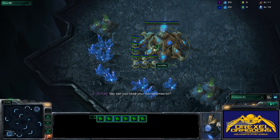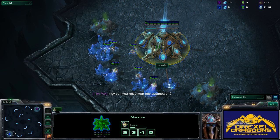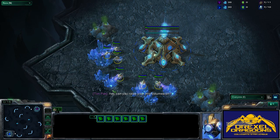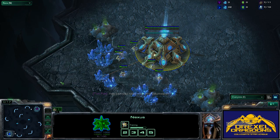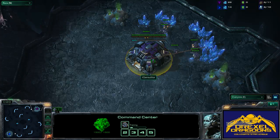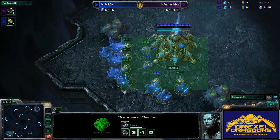Very small 2-base map. Just raise the mic volume on request. So, we're gonna see Jojama spawning in the south of the map, and Jensilador — let's just call him T-Gen — spawning in the north of the map.